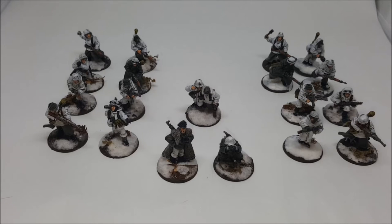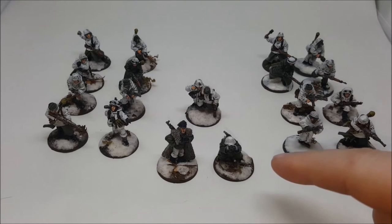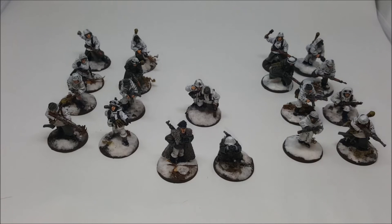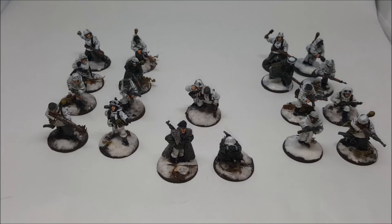Here's the core of the force. We've got a first lieutenant and a buddy to go along with him — both veterans armed with assault rifles. Then we have the medic in the back here. He's also a veteran and he's mostly in the list to add a cheap extra order dice, but occasionally you do roll that medic save and save one of your guys, which is quite useful.